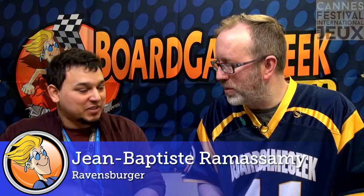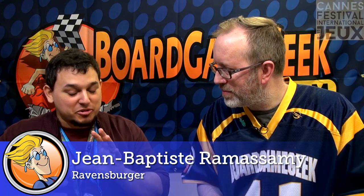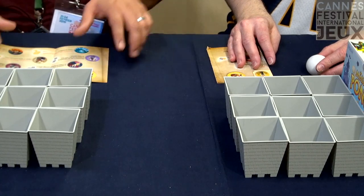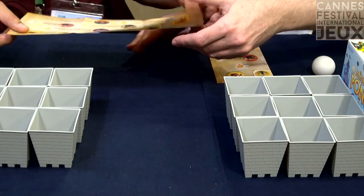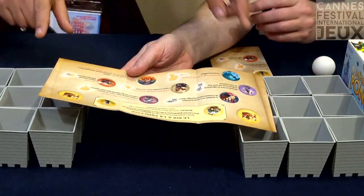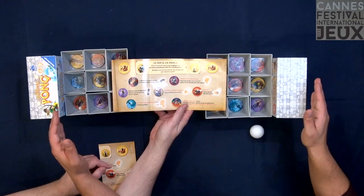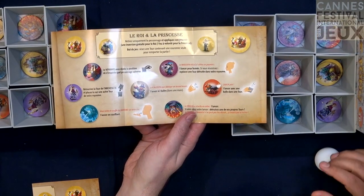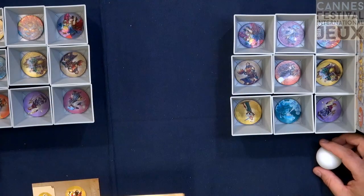So what is the game? We have ping pong balls and things to throw the balls into. The idea is a throwing game — but not like beer pong, with no beer at all. Just ping pong balls, towers, and challenges. Each player has a side of the table, their own kingdom. The kingdoms are normally separated by two character-sheet distances; here we're a bit close for presentation, so it'll be a bit too easy. You can also play team versus team.